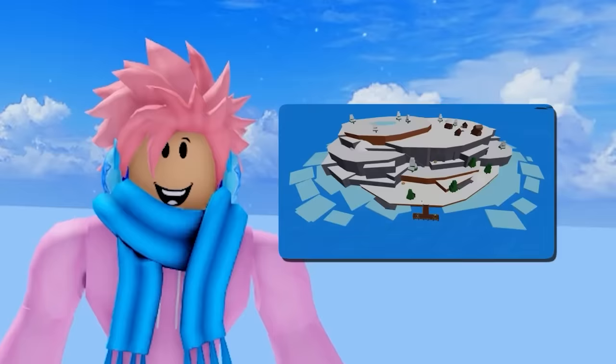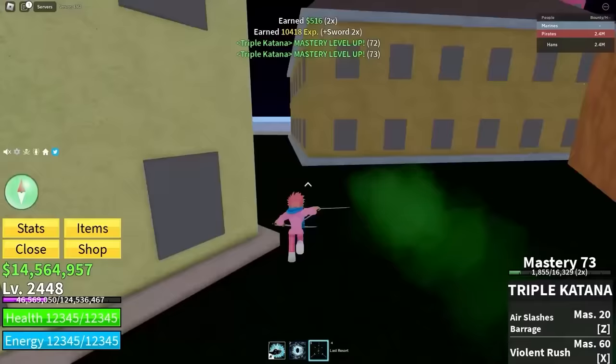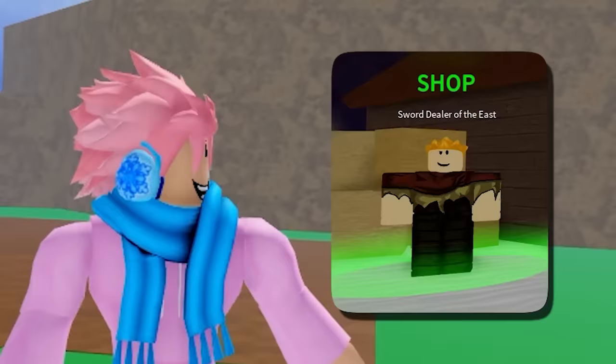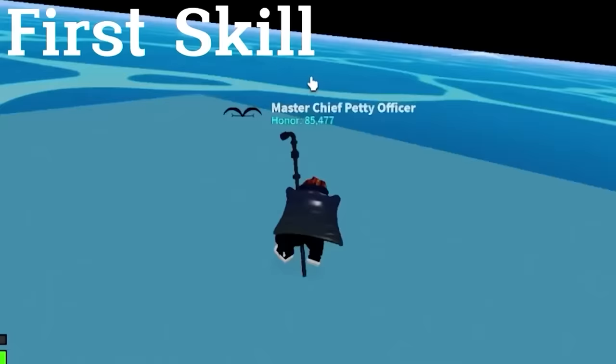The Pipe can be bought from the Sword Dealer of the East for 100,000 belly. Its Earth Smash ability makes it decent for grinding due to area damage, but you can't use Earth Smash midair, and all abilities are close range. Next is the first rare sword, the Warden Sword, obtained by killing the Chief Warden with a 5–10% drop chance. It has a low mastery requirement, fast moves, and area-of-effect attacks — good for grinding, but both skills have knockback which sends enemies flying, and the damage is pretty low.